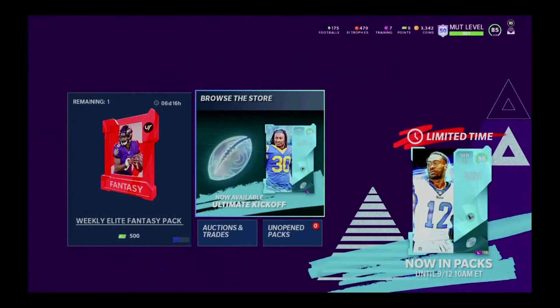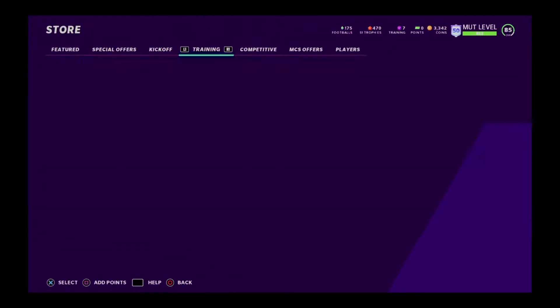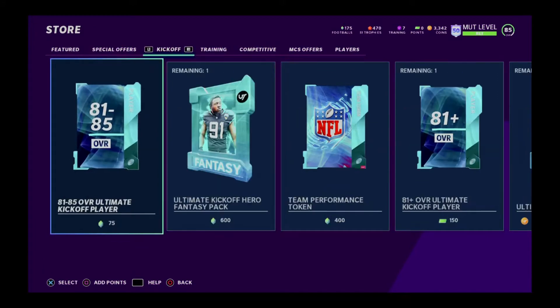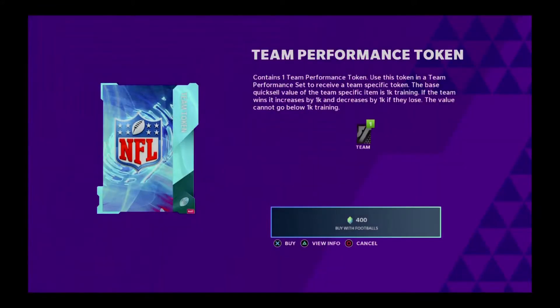Hello and welcome. I've been seeing a lot of questions on this, and it's honestly probably from lack of reading more than anything because it's not that confusing. These team performance tokens — when you trade in 400 of these, it contains a performance token. Use this token in a team performance set to receive your specific token. Basically, you're going to trade in 400 footballs and get to pick one of 32 teams.